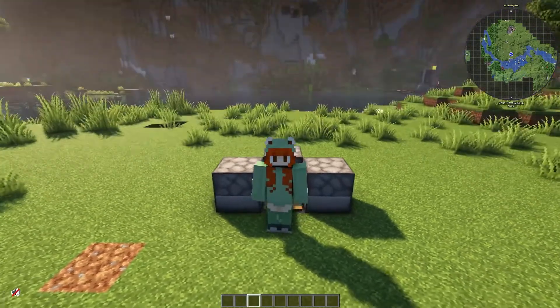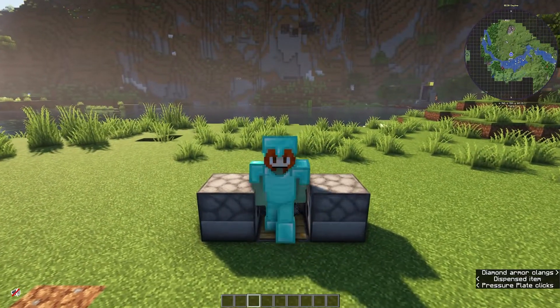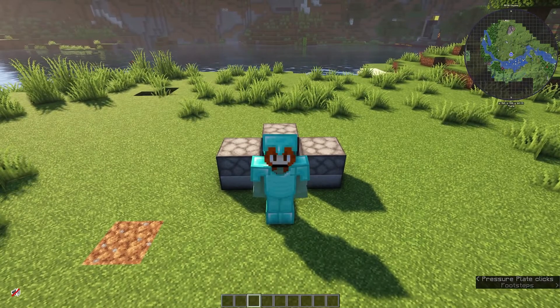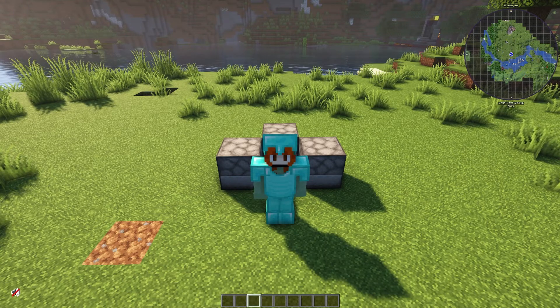Then all you need to do is walk into it and bam, you're dressed. You can fill these dispensers with more than one of each item and it will only dispense one at a time, which means that you can go back as many times as you need to put new items of clothing on.